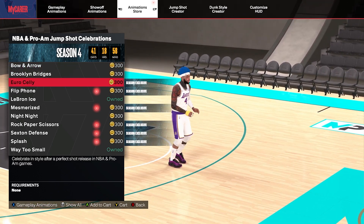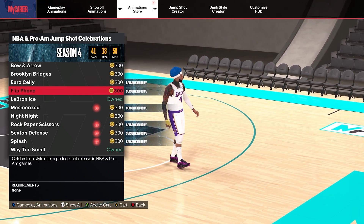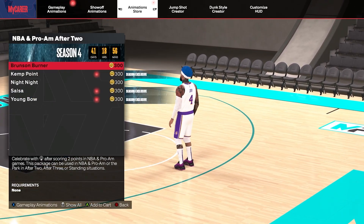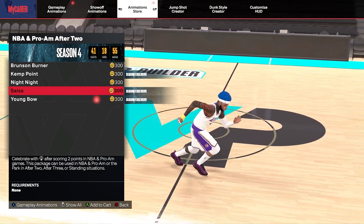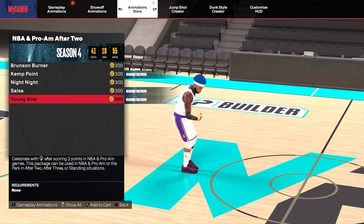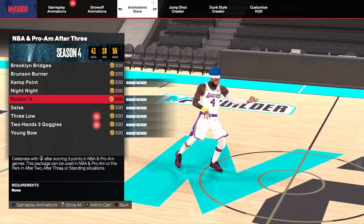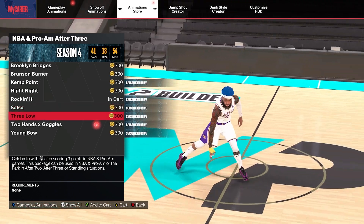Let's get to the juicy celebrations. For the Rec jump shot celebrations you get at least six new ones: the Euro, silly flip phone, mesmerized, rock paper scissors, Sexton defense, and splash. For the NBA and Pro M after-two celebrations, you get at least three: the kill point — I'm really digging that one — the salsa (I might cop that, dancing all over the court), and the Young Bob, which is pretty simple.